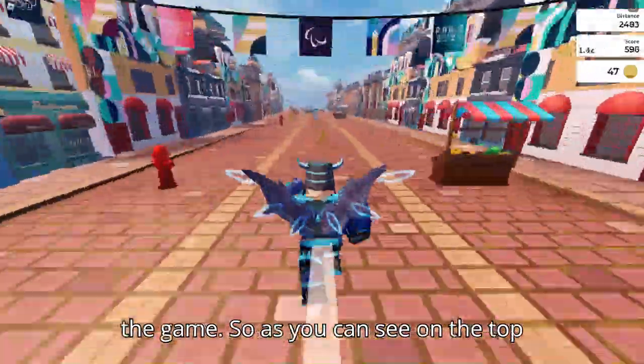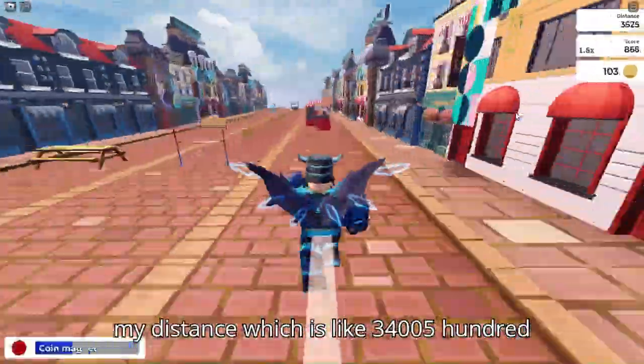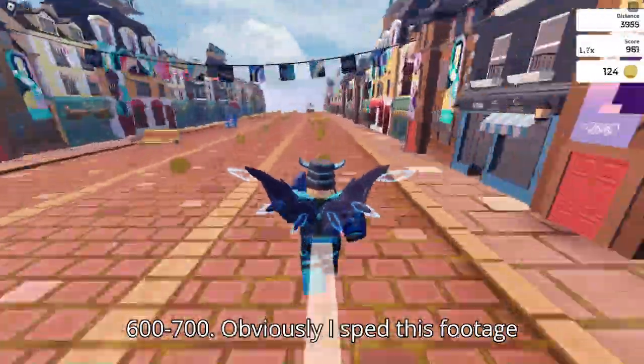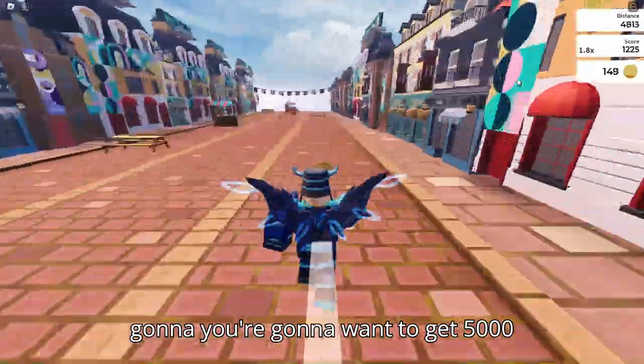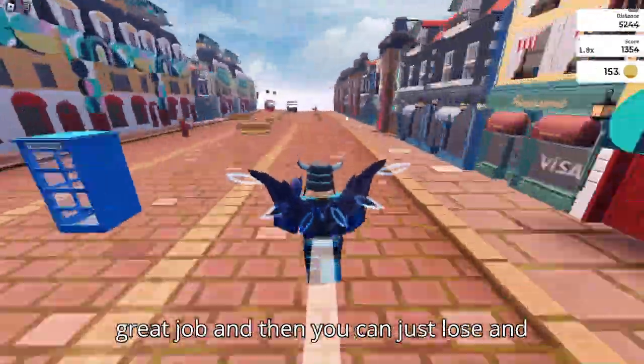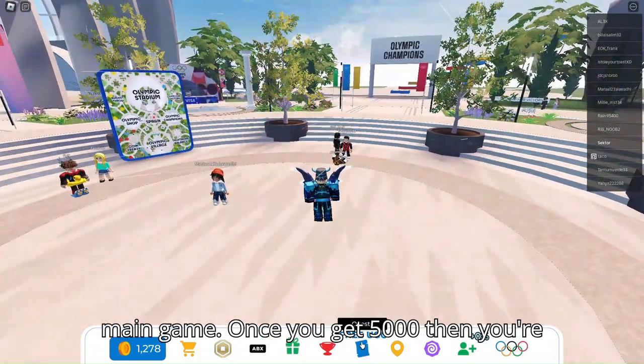As you can see on the top right corner, it shows my distance, which is like 3,400, 500, 600, 700. Obviously I sped this footage up. What you're going to want to do is get 5,000 distance. Once you do, it's going to say great job, and then you can just lose and quit and go back to the main game.